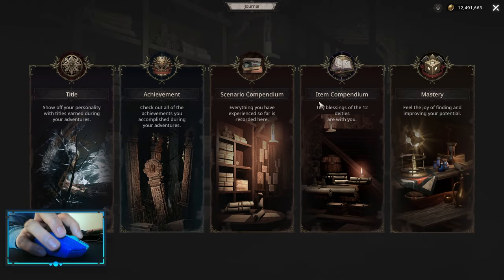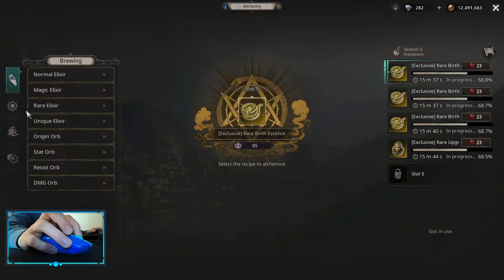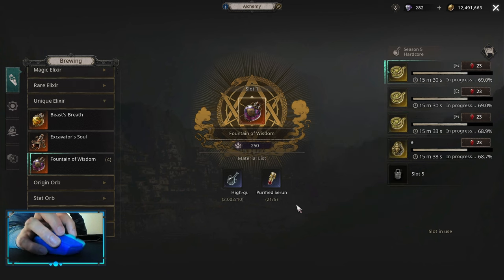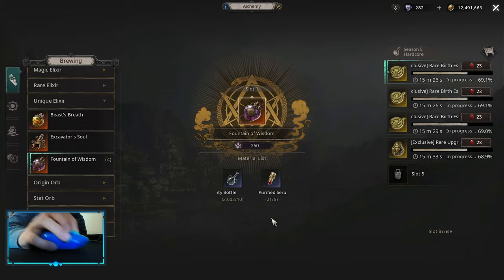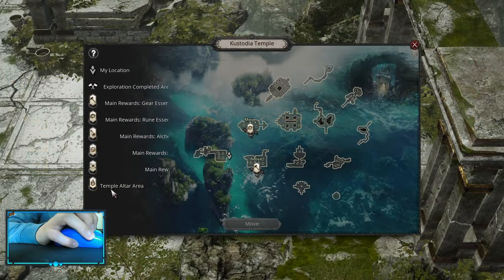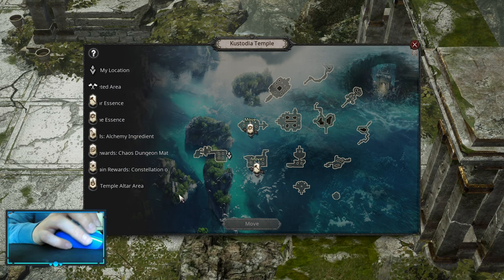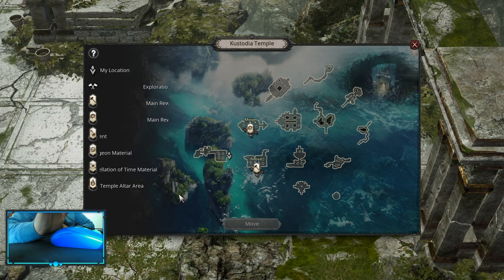Unique Brewer is going to enable us to craft unique potions, and what we're looking for is Fountain of Wisdom. These potions are not hard to get if you're doing Exodium maps and focusing on the waypoints that have alchemy materials.